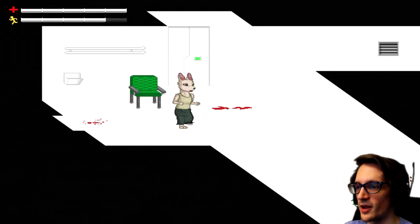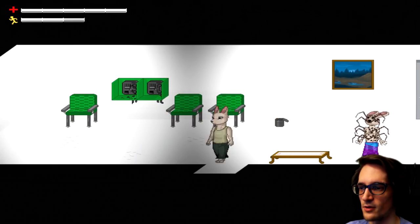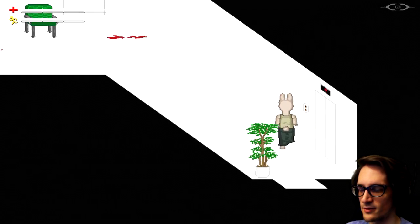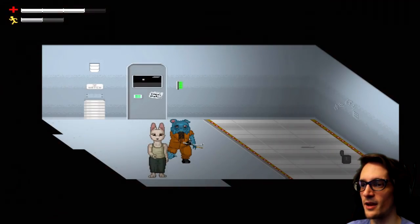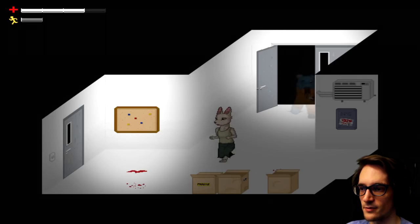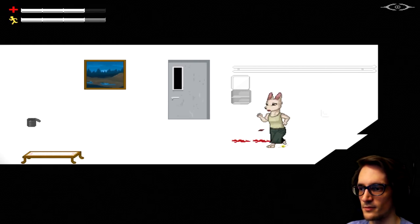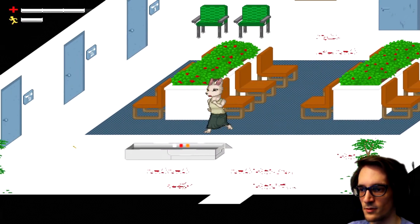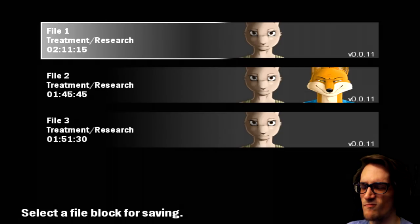I want to save first, just in case. I just don't want to die right now of all times. Get the fuck away from me — I can't save if I'm being chased. I just would like to save. Please. Even though I got a little injured, I'll drink some water later. There we go — progress. We can go in the elevator.